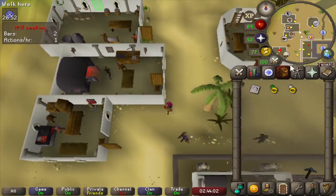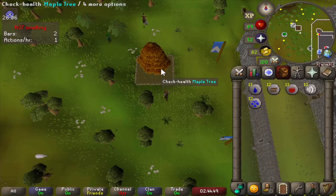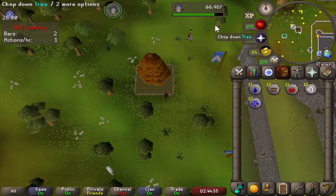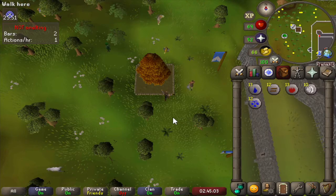Now let's check our maple tree. Here we are at the maple tree — let's check the health. Pretty good drop: 3.4k experience. Let's chop at least one log for the quest, and then we can see what else we need before we start.